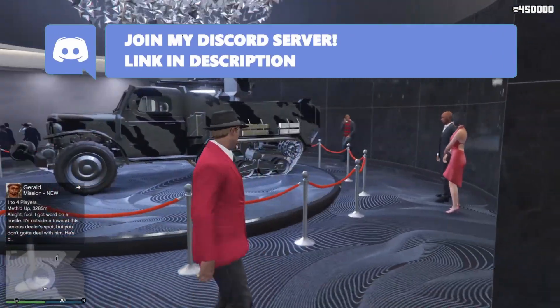Moving into the time trial locations: this is the location for the regular time trial, where you can get an easy one hundred thousand dollars — I'll be posting a guide on my channel. Then there's the RC Bandito time trial right here, which is another one hundred thousand dollars very easily. And there's the premium race as well, which will give you a lot of money if you can complete it.